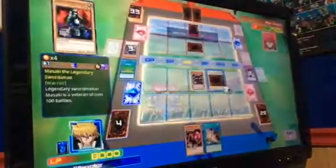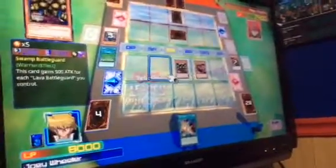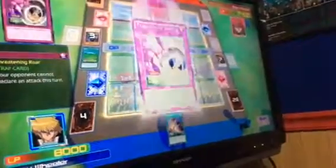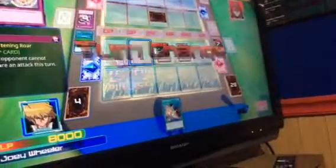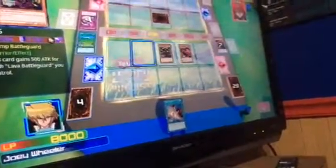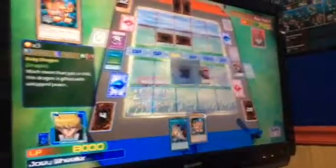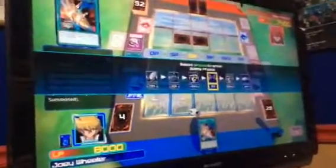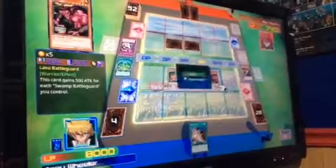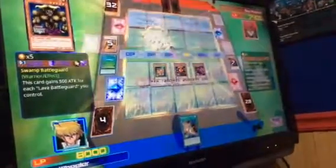I summon Lava Battle God. Now my monsters are all boosted up. You can't attack this turn, Wheeler. I end my turn. My move. I set a card face down. My turn. I draw. I summon Baby Dragon. He may look small and puny, but he's kind of strong on the inside — like you, Rex. You've destroyed my monster. Now, Lava little Swamp Battle God, take it down. He's all yours, Baby Dragon.